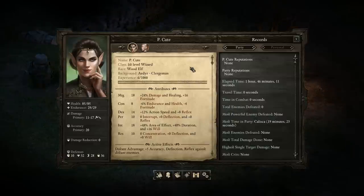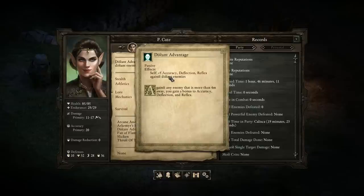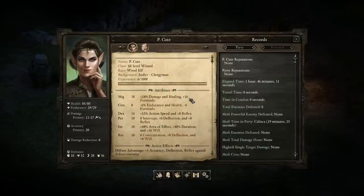I've made a Wood Elf Wizard. The reason I chose Wood Elf is because their racial ability is called Distant Advantage, which means they get plus 5 Accuracy, Deflection, and Reflex against distant enemies. Basically, if you're getting attacked by ranged units or you're attacking people in melee from a distance — which you will be doing fairly often as a Wizard — you'll get a bonus to Accuracy. Wood Elves do make good Wizards.